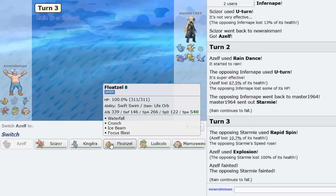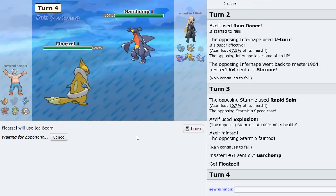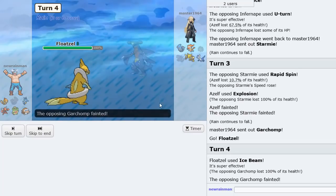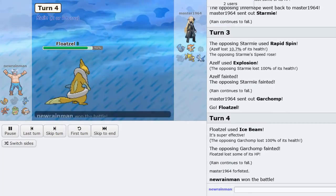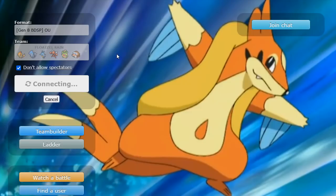Now we just go with immediate pressure using Floatzel. Ice Beam the Garchomp — I think this is a Floatzel Sweep. This is probably Sash — no, it's just a Floatzel Sweep. Good game. That was probably the easiest Floatzel matchup of our entire life. Floatzel with the coverage it had could OHKO everything. They forfeited right before Floatzel knocked out five mons — it's what you love to see about Floatzel.